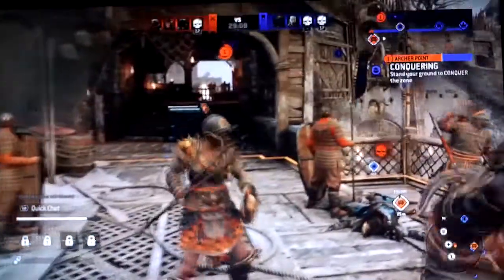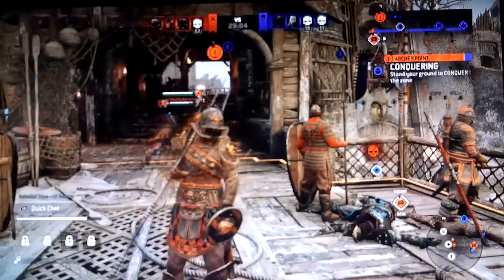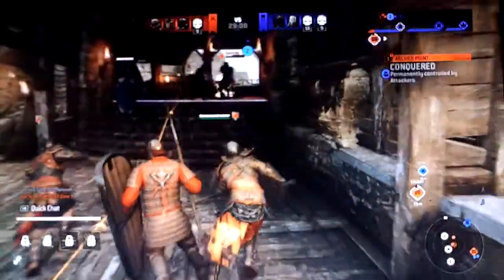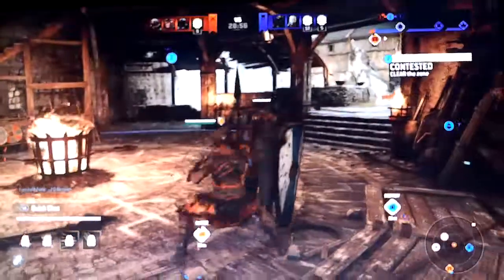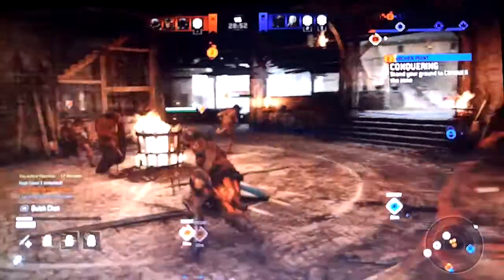We're getting this spot right there in the upper right-hand corner — it says archer point. As soon as it turns orange, boom, we got it. So now our guys will be there. No matter how many times they kill them, they'll just keep coming back. We'll do the same thing for this one.